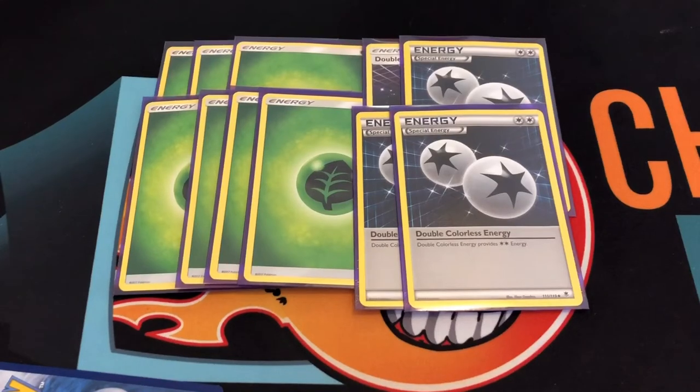For the energy line, I run four DCEs and seven grass energies — it works fine for me. The reason I run DCEs is that on the first turn I attach a grass energy, then next turn I evolve to Venusaur and its ability turns one grass into two grass, so I just attach a DCE and I can do 150. The turn after that I attach another grass energy and I can do the GX for 180 and shuffle my discard back into my deck. People say just run straight grass, but the DCEs come in handy when you already have two grass energies on Venusaur and Celebi with Venusaur's ability in play — just attach a DCE to meet that extra energy requirement for the GX.